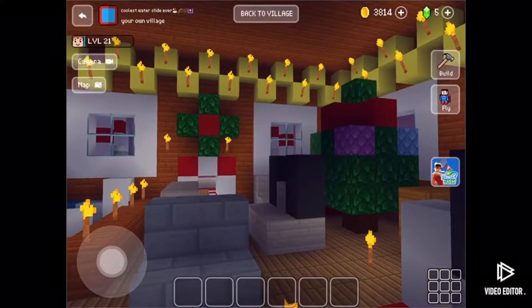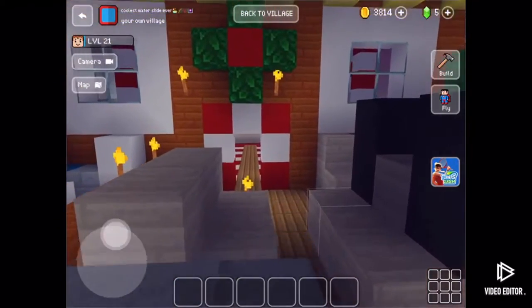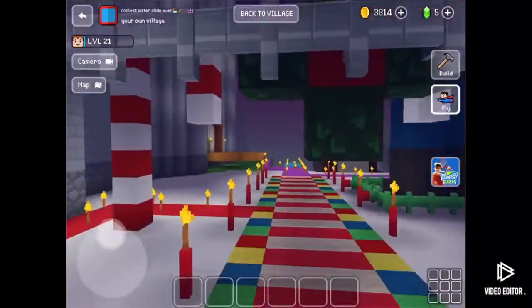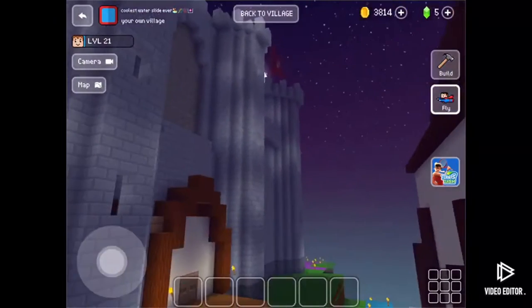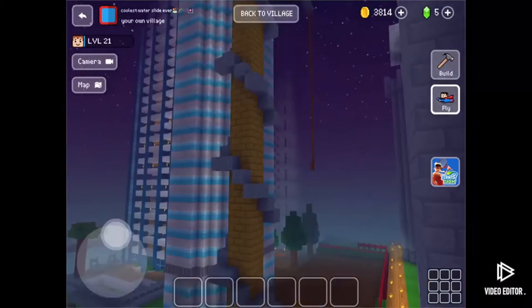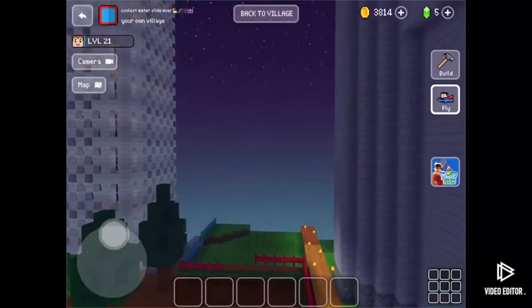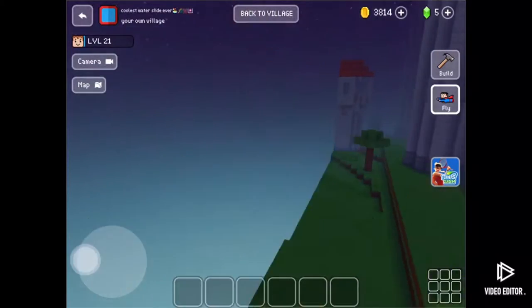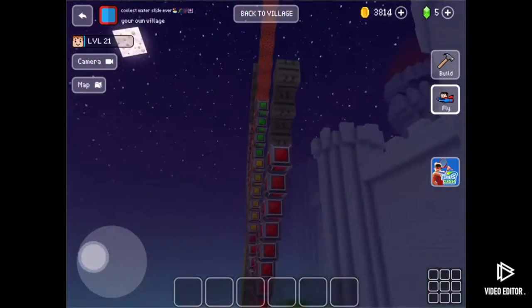It's getting close to Christmas, so it's open all the time now. Everybody can enter this house whenever they want — it's a big gingerbread house. The pathway is decorated with candy canes, Santa Claus, a wreath, and lights. It's like a big cozy chalet — a pretty cool place to be in.